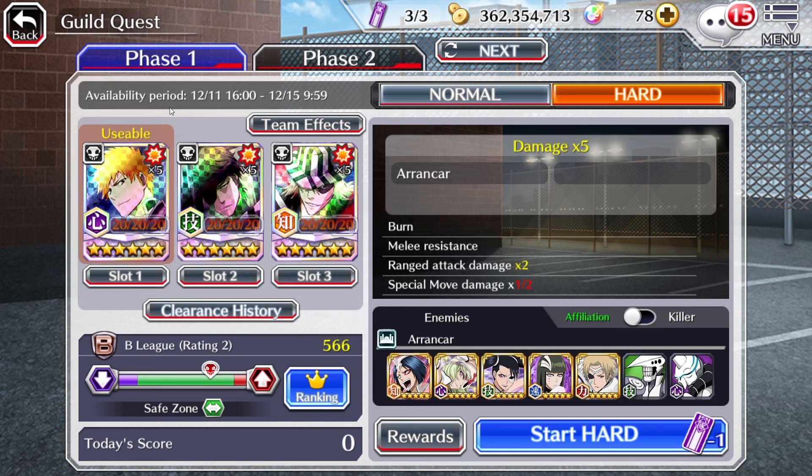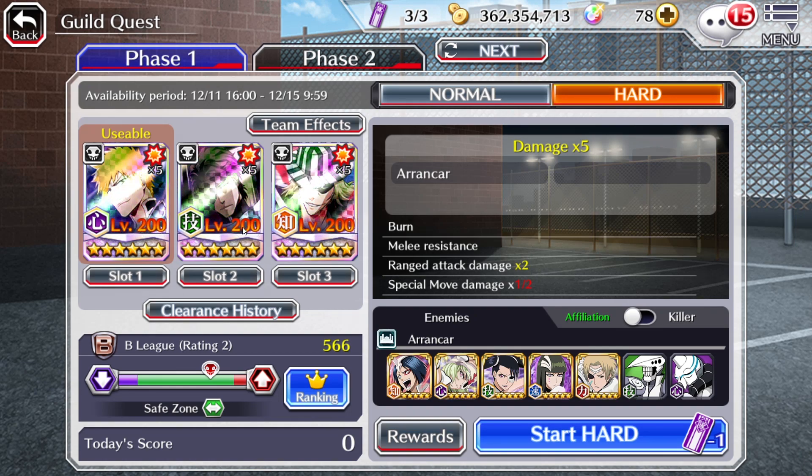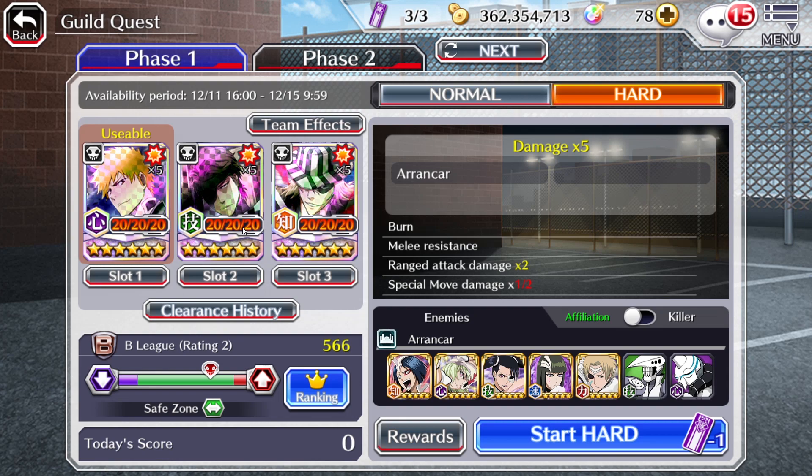In this case we're doing the Ranged Arrancar Guild Quest. We have Heart Ichigo from the Thousand Year Blood War 2022 rerun, the Round 15 Thousand Year Blood War Technique Aizen, and then the Mind Kisuke — the Pot Booster to be more specific. Let's go ahead and look into the build we are running with each unit.